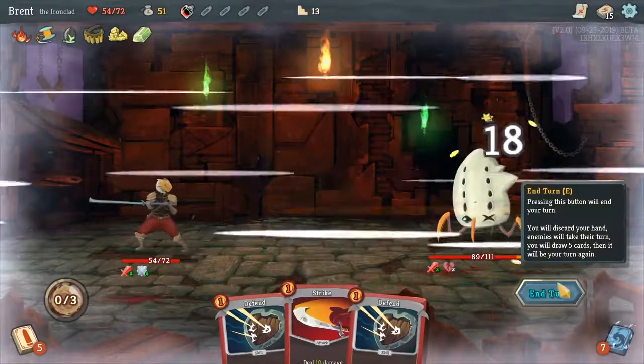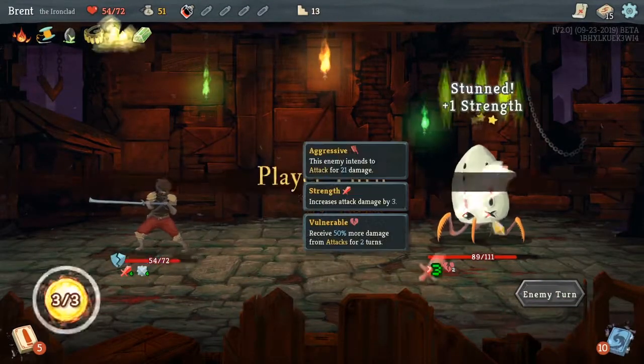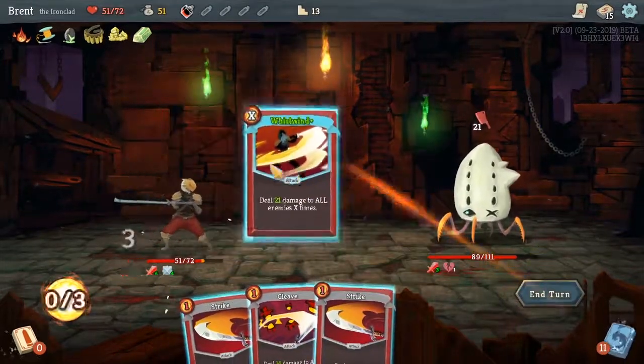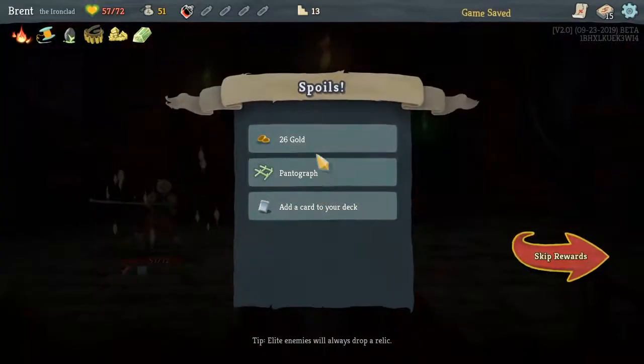I think if we can get our Whirlwind this turn, oh, with the Bloodletting — boom! Yeah. That's the power of Brimstone.